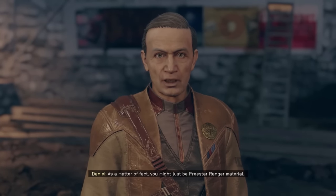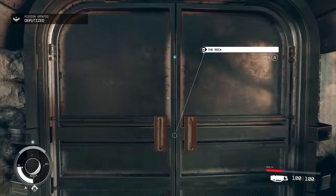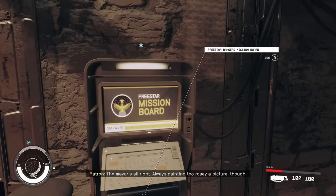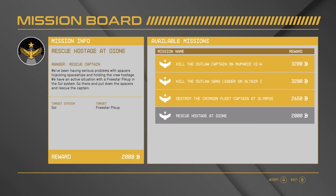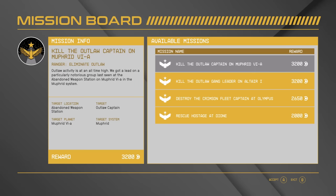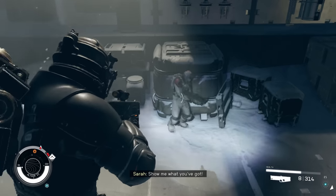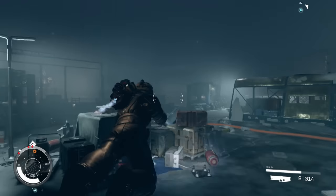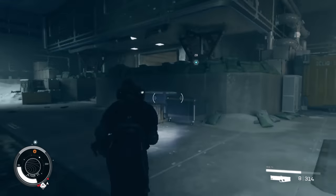This kicks off the questline for the Free Star Rangers — you might just be Free Star Ranger material. You're then invited to their main base where you're given all your quests. Do them all and at the end of the questline your reward is the Star Eagle. Time-wise you're looking at a good few hours, but you can make that a lot shorter by running straight to objectives and skipping dialogue. For instance, in the first mission I was told to take out a gang leader in a factory, so I just ran straight to him, eliminated him, and fast-travelled back. It's very worth doing the whole Rangers questline to get it.